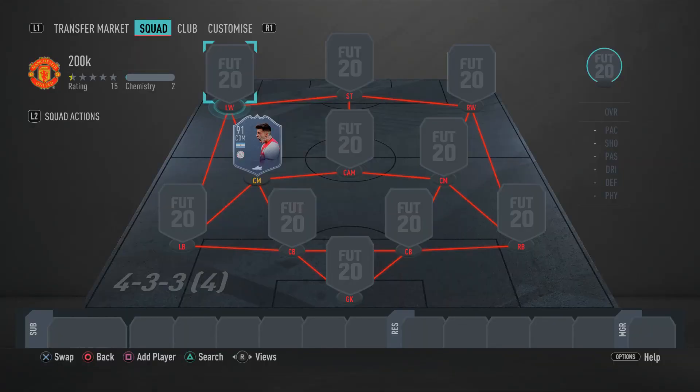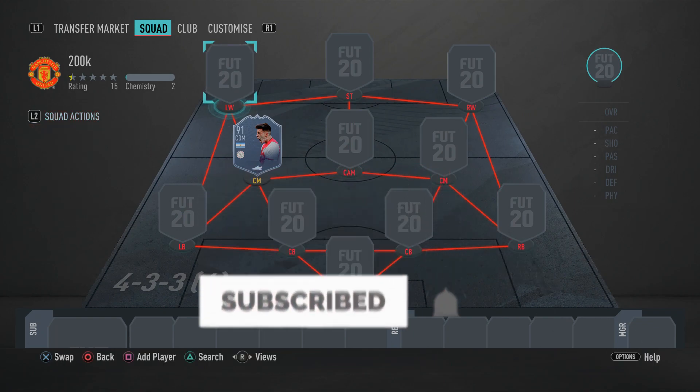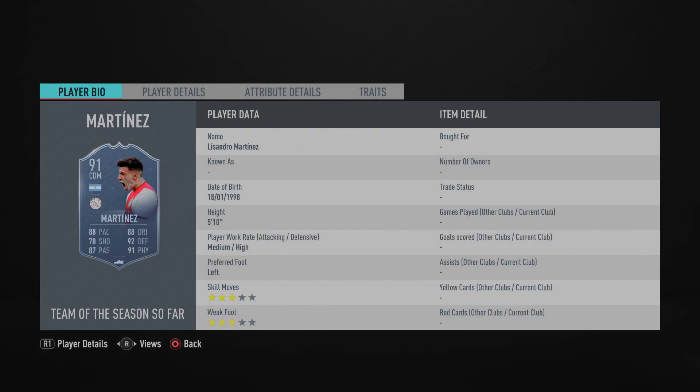What is going on guys, it's your boy RRBPlays here, bringing you guys yet another overpowered Team of the Season squad build. In today's video I'm going to be showing you guys one of the most insane 200k teams right now, built around the new Team of the Season Lisandro Martinez. Yes, that's right guys — this card looks absolutely insane, and you can actually get this card for free by completing some challenges. I thought, why not build a cheap, affordable but very overpowered squad builder around him.